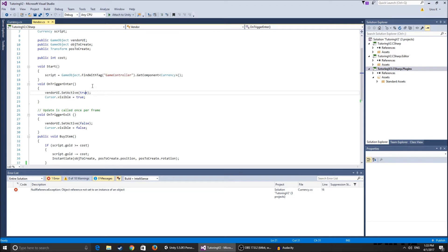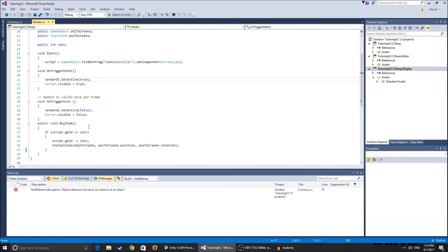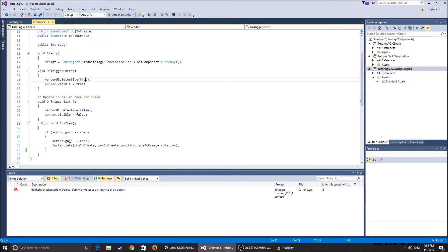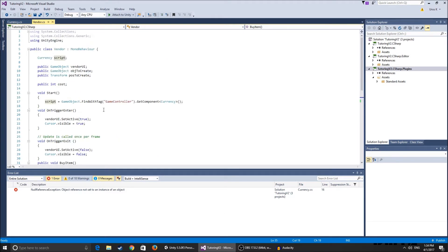On trigger exit it does the opposite — it makes the UI disappear and hides the cursor. Then we have the public void BuyItem function. This checks if your currency gold integer is greater than or equal to the cost. If so, it depletes the cost from the currency gold and instantiates the objectToCreate at the positionToCreate's position and rotation — the position you assign from the inspector.